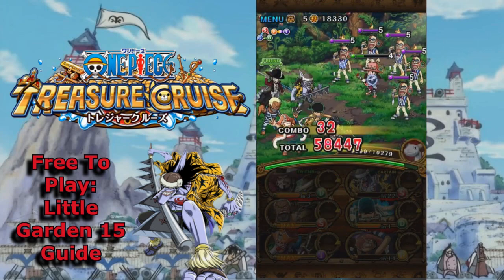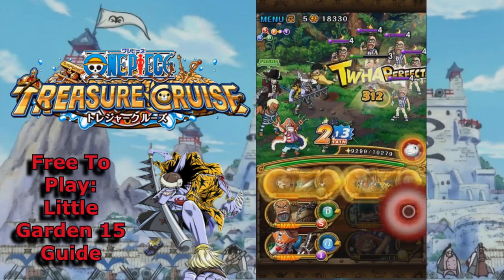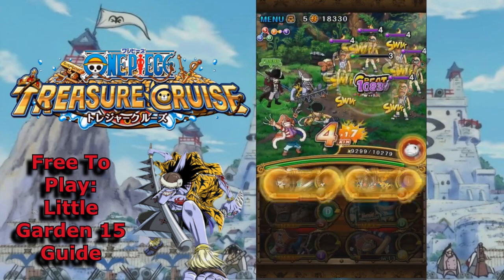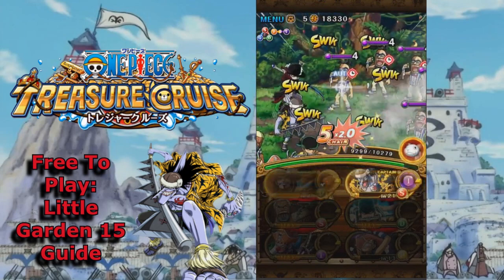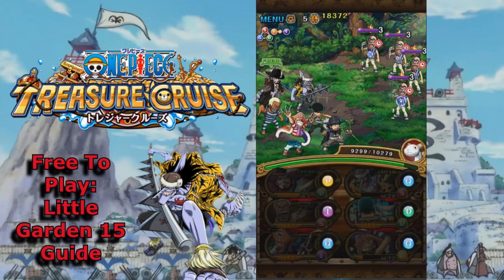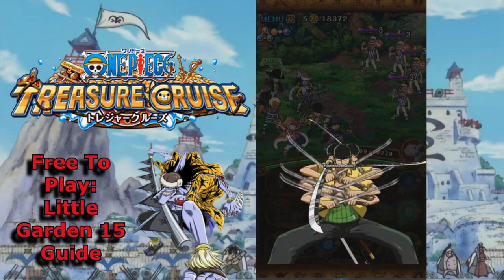Let's see if we can take it down in one turn — missed that. Let's keep going here. I can use Ashwa Zoro's special next turn as well. These guys are pretty easy, they go down to about two hits. So I'm gonna go ahead and use Ashwa Zoro's special here — it's gonna do a bit of damage but probably not too much.